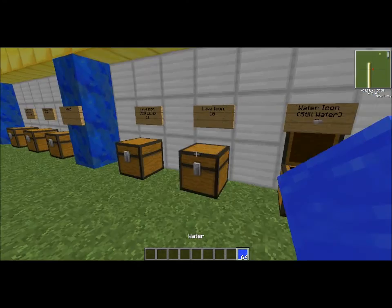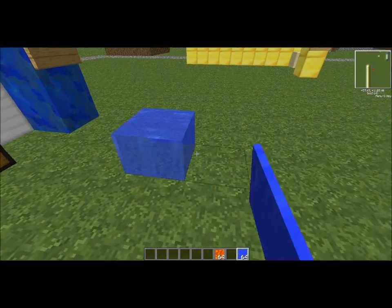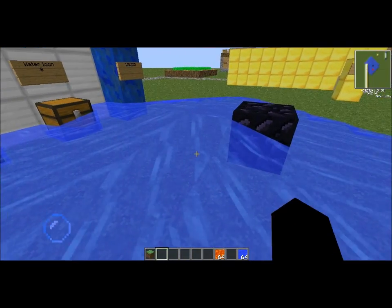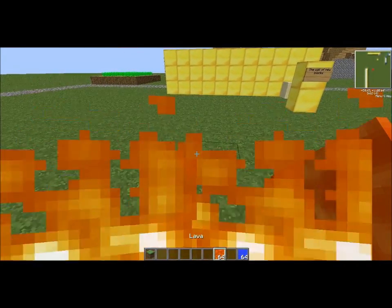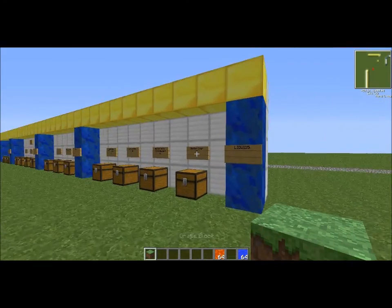But we also have this still water and lava, which is insanely cool. It's always gonna be like that unless you update the block, and if you update it, it will make it flow. But walking through does not update it, so it's really cool.